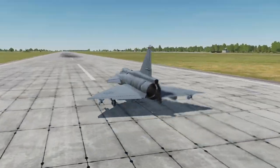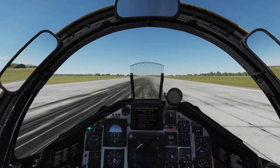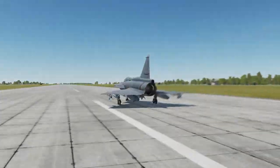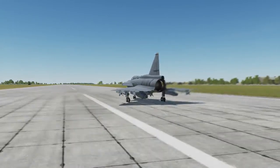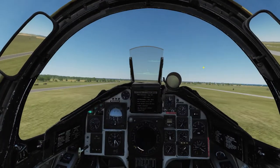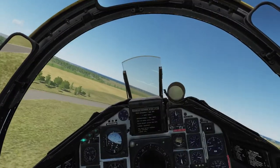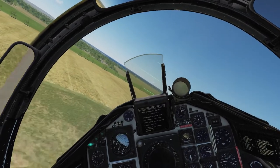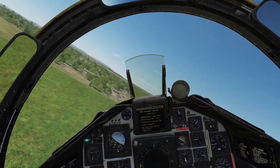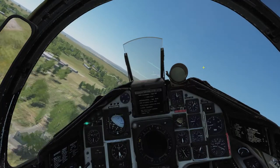We are clear for stage 3 afterburner and can commence the takeoff. We are lifting up from the ground, and as you can see down on our data screen, a yellow square will show us where we need to start flying. Since we are just going to stay at low altitude, we can kill the afterburner early and head towards the first waypoint.